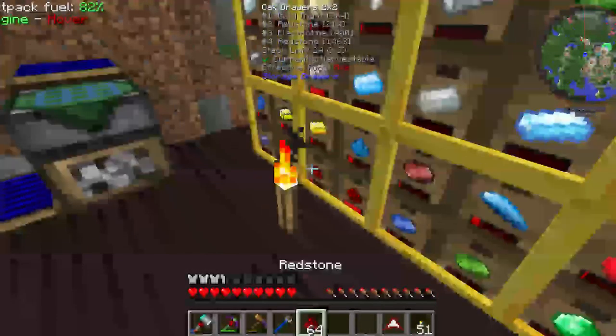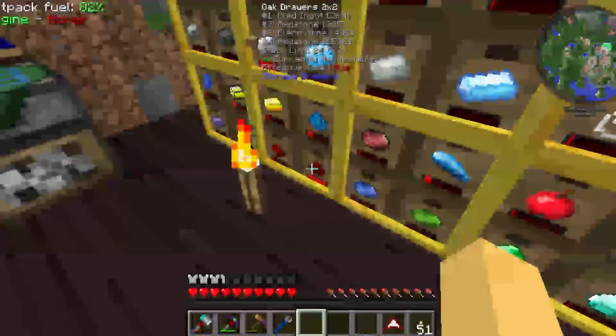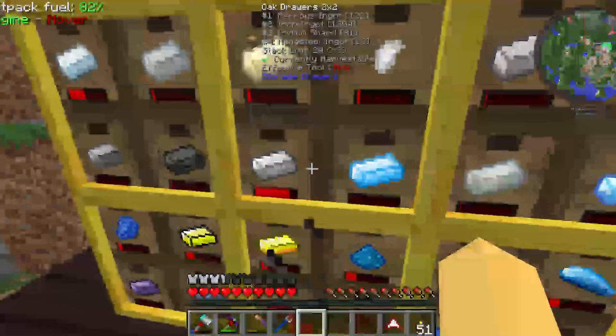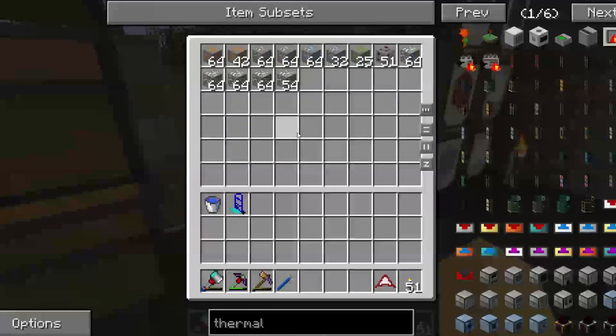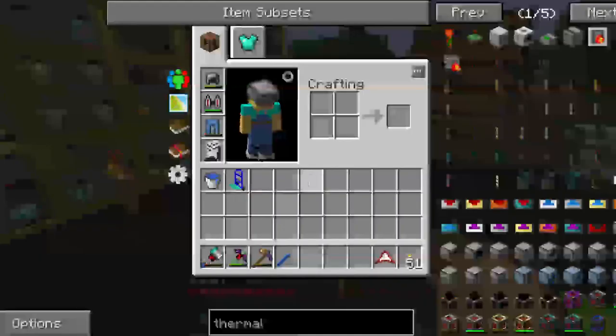We've got one full section of redstone and then a bit in the other one. Oh, iron's nearly full as well - I didn't notice that. We did have a load of iron smelting, and a load of copper. Copper must be full - yes, it is. I need to upgrade those drawers.